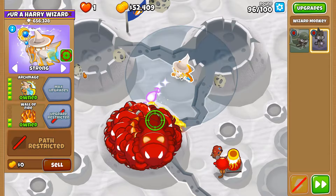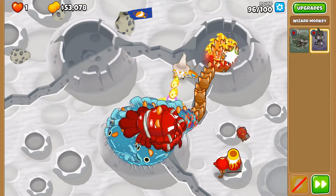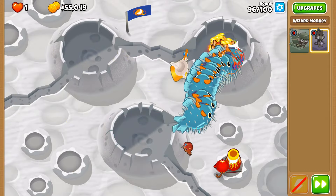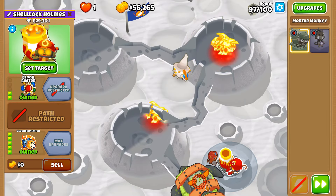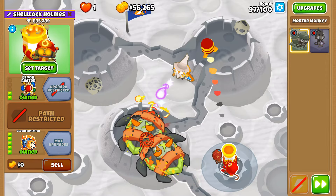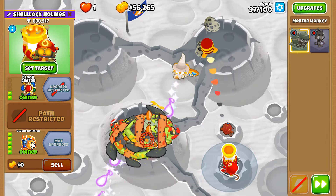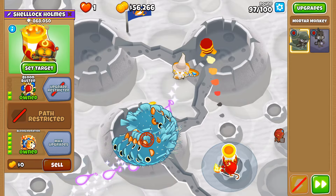Pierce-capped! We're going to move the Wall of Fire over to the second crater while some of them are damaged, so we're not going to get pierce-capped. That could be a similar strategy for round 98 — incinerate some of the ZMGs down to BFBs, and then you're not going to be overwhelmingly pierce-capped by all of the balloons you have to deal with simultaneously.